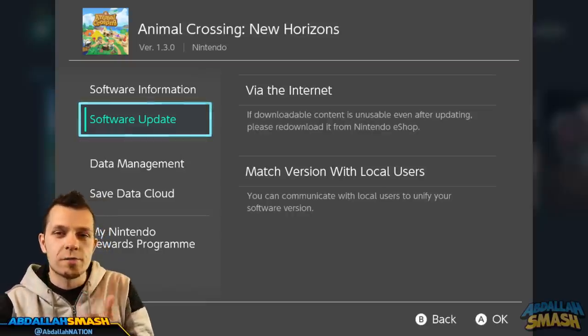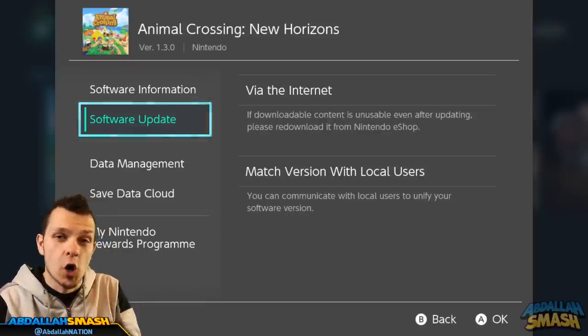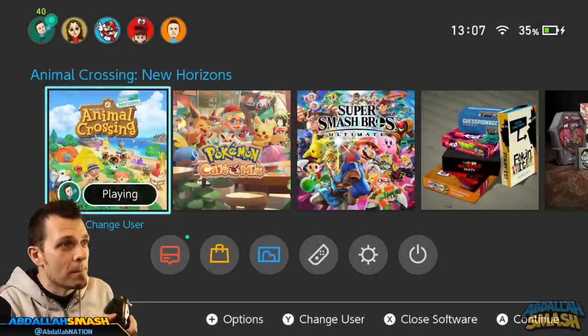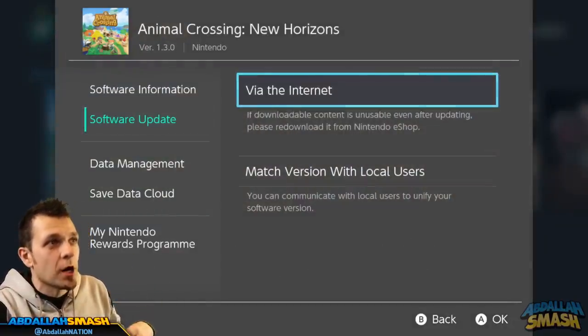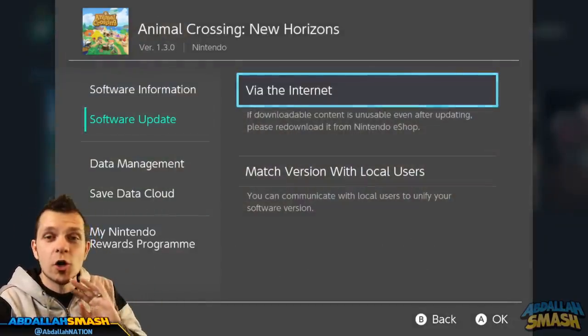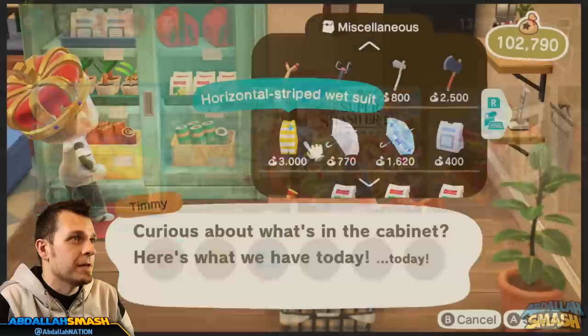As you guys can see over here, we're on version 1.3. Make sure that you guys all update your game by going to the home menu, clicking on plus on Animal Crossing, going over to software update, and then via the internet. Once you're at 1.3, you're all good to go for this video.